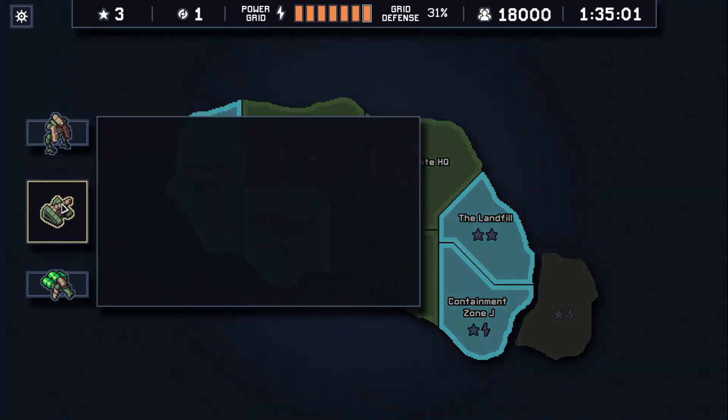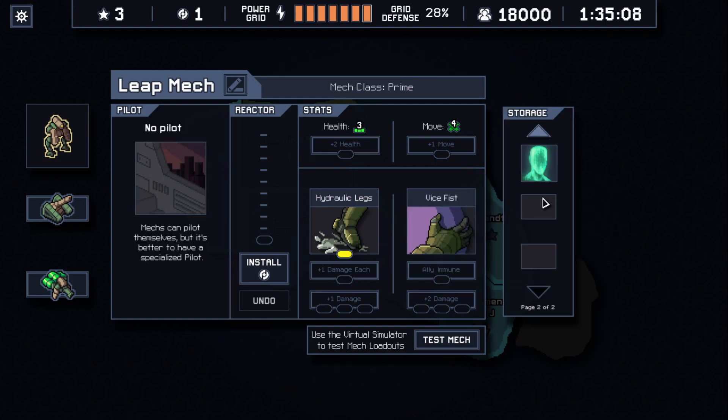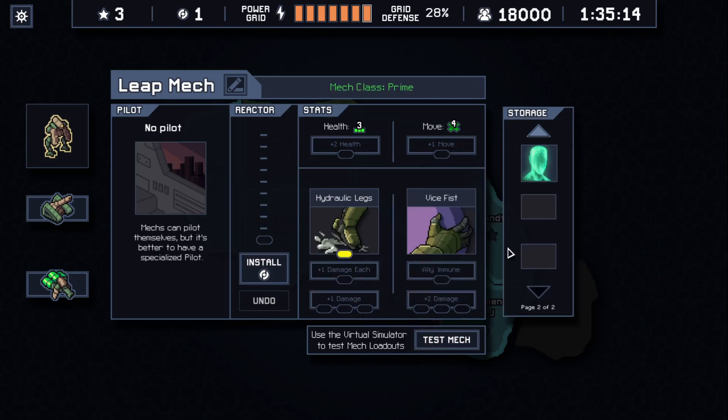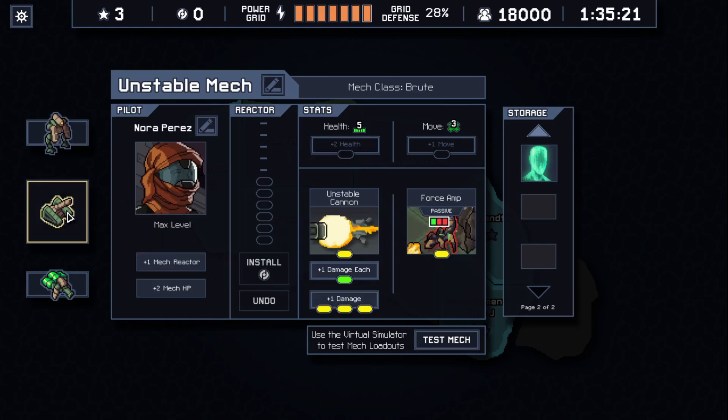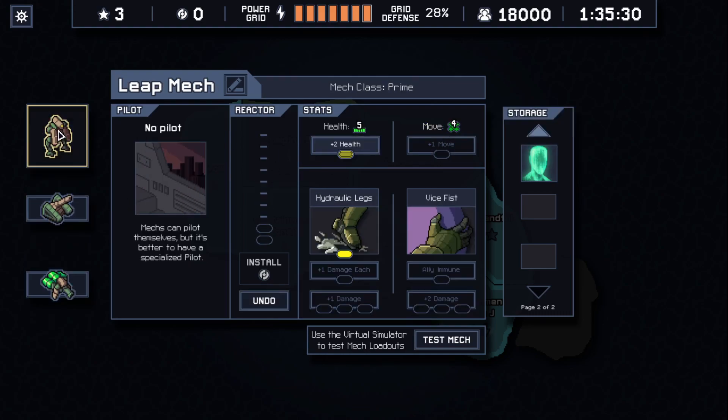Let's try blocking, but to block I guess I need to remove mafan — just to be safe. Ally muon — I actually never used it. Let's just remove mafan and get extra health, so we should be good with blocking.